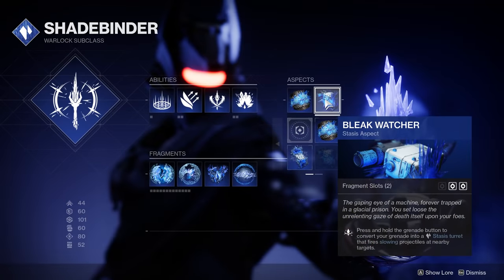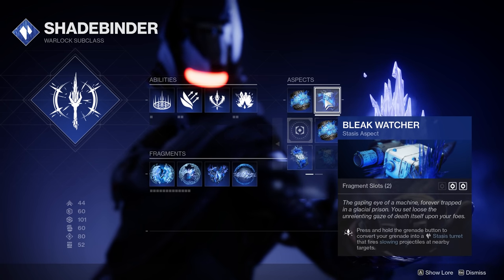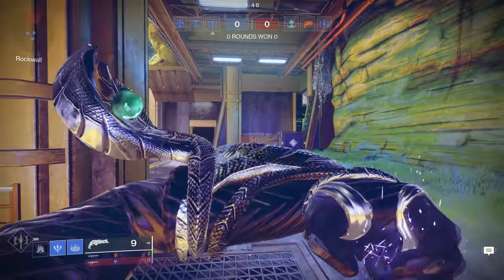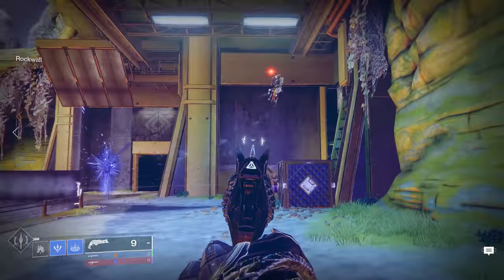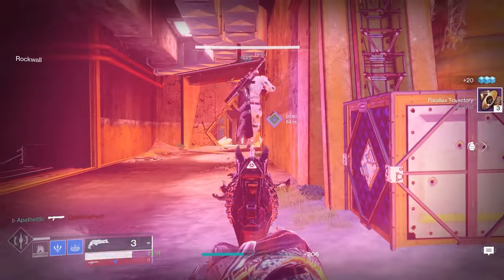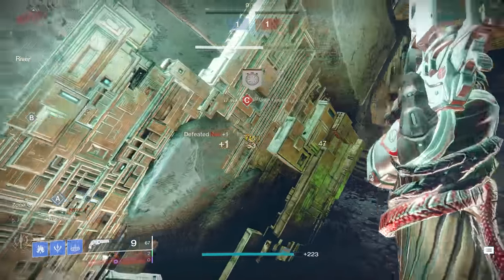Next, we have Bleak Watcher. Press and hold the grenade button to convert your grenade into a stasis turret that fires slowing projectiles at nearby targets. This is a really underrated aspect that people don't use enough, and it really just adds to the overall utility of this subclass. I already talked about how great the Glacier Grenade is, but the fact that we can hold it and get that freezing turret is really useful against teams that like to lock down a zone and play campy or slow, just holding down a lane. This is a great way to break that hold they have on a map.